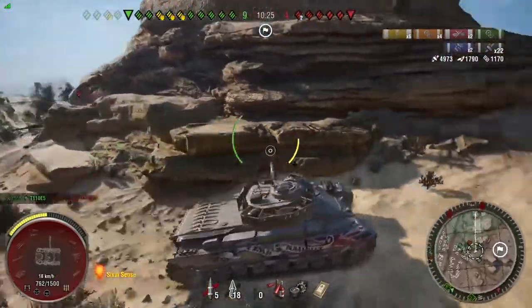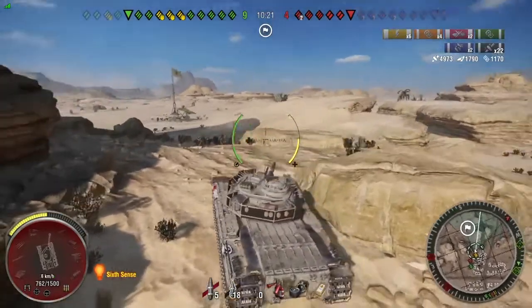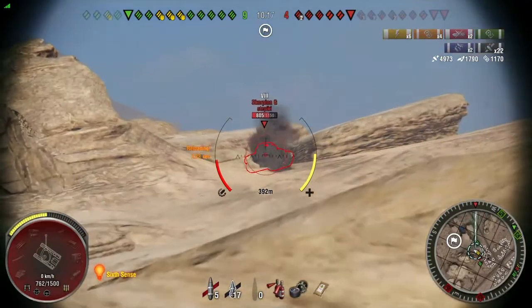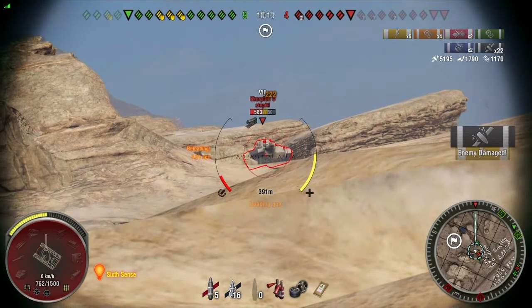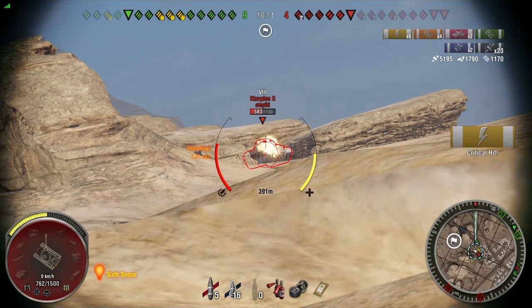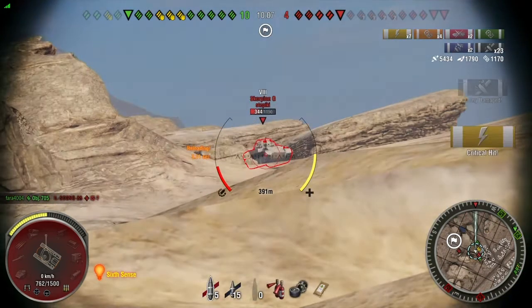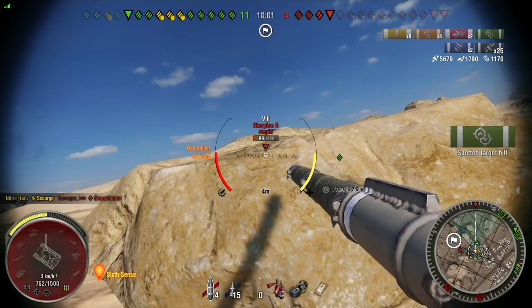A Sharpshooter's coming around, however Nitro assures me he's got this, and there's also a heavy tank behind me as well. This is where trust in your platoon mate comes in — I trust Nitro to deal with that, so I'm going to deal with the Scorpion G. I'm aiming for the tracks, making sure I track him as well. And now that he's tracked, it's just an easy farm. The really good accuracy of this tank coming into play as well.